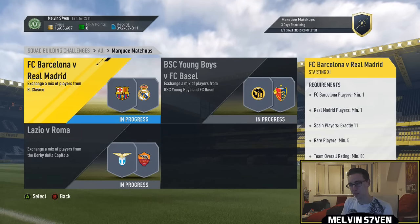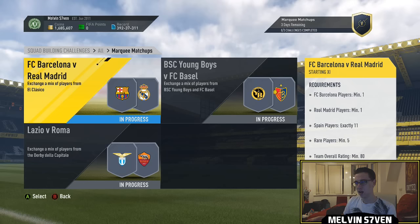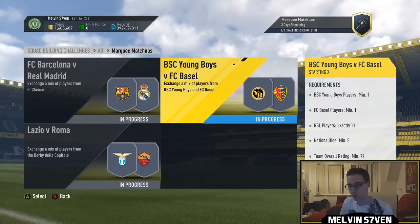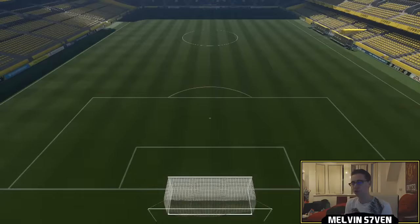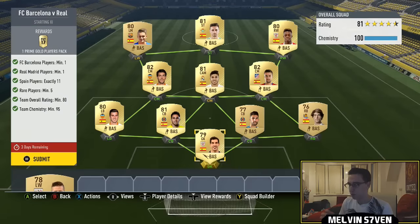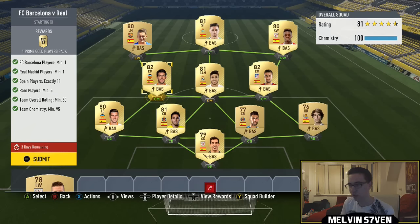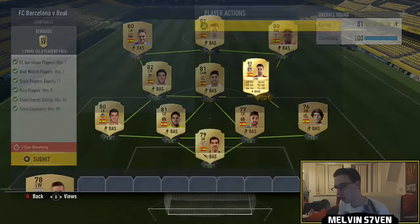The only one that's going to really be expensive is going to be the Young Boys versus FC Basel. The Barcelona-Real Madrid one is also costly because you need Spanish players, but we'll do the Barcelona-Real Madrid one first. There's no real cheap way to do any of the marquee matchups because as soon as people know what they are, they're always price fixed for roughly the same price. You can use any Spanish players — you need an 80-rated team. I've got an 81-rated team, so I could get rid of a few of the higher rated ones, but they're cheap anyway.